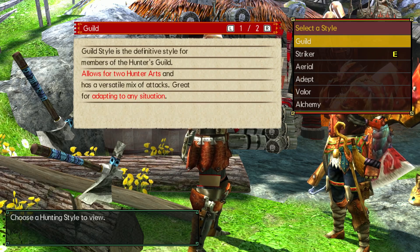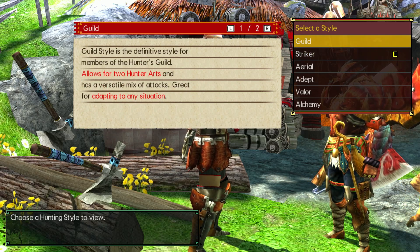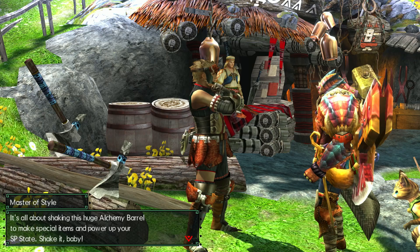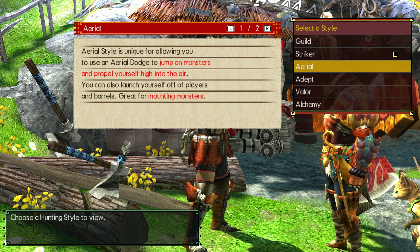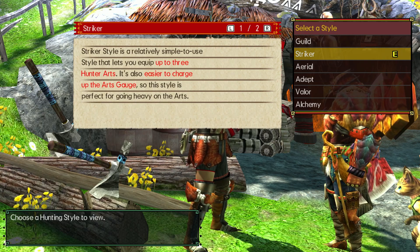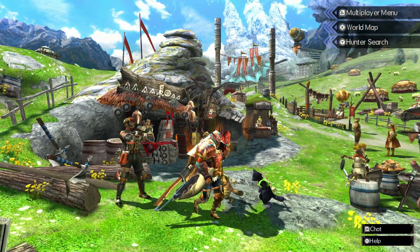I remembered that it doesn't really make it clear here - it does indicate it - like this has a versatile mix of attacks. But I forgot that they have different combo systems. Like, Aerial obviously has different jumping attack stuff, Striker has a sword mode attack that it doesn't have and a hack-and-slash finisher that Guild has. Adept is different. Valor is different. Alchemy is different. Valor and Alchemy are the most different, I think.